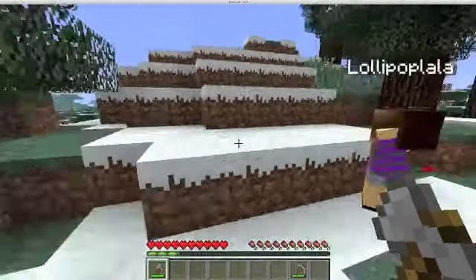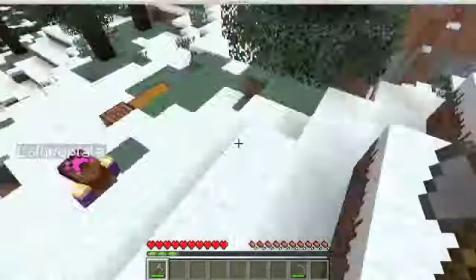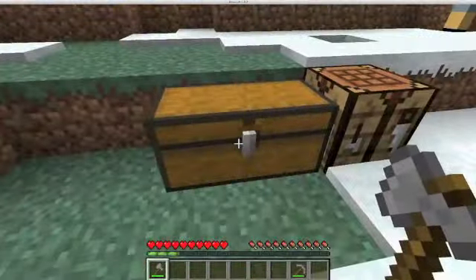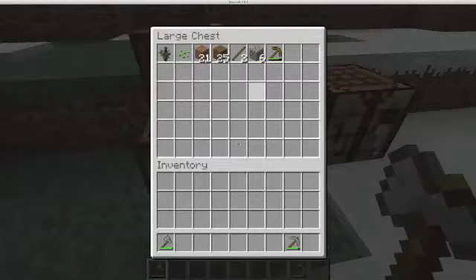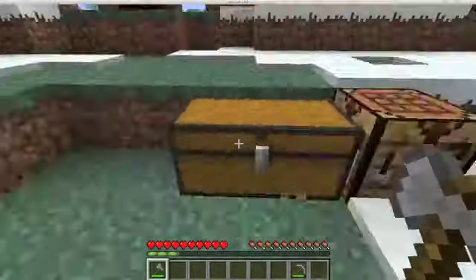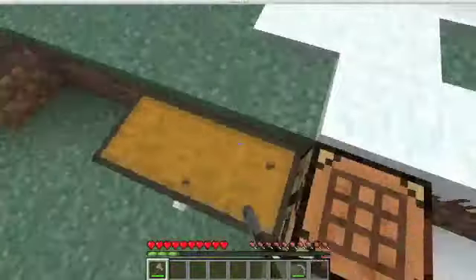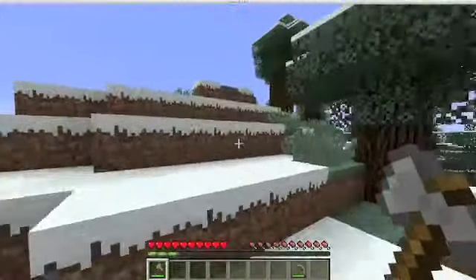Hello, today I will be doing tools. By the way, a really useful thing that I just made is double chests — you just put two chests next to each other. You can't make a triple chest, but you can make a double one if you put two chests next to each other.